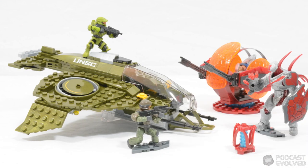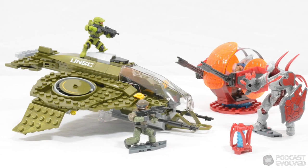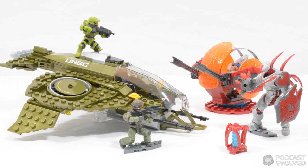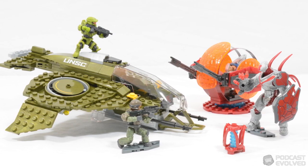When we open the set up and get it constructed, you can see that we get four figures, a plasma battery in banished colours, a shade turret, and also the Wasp itself.